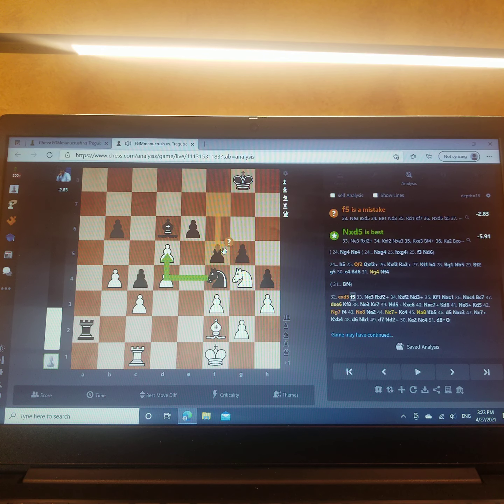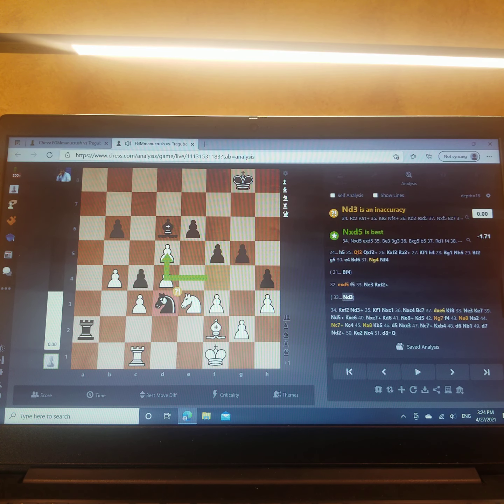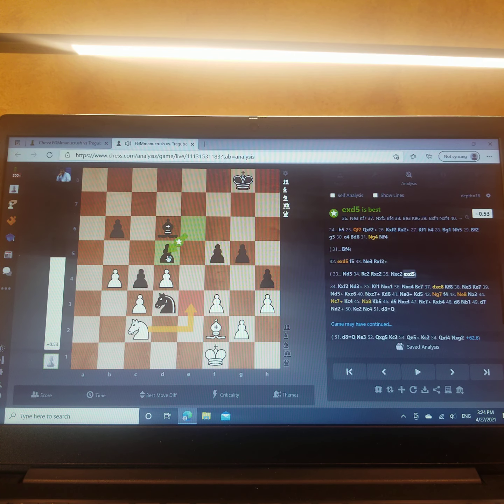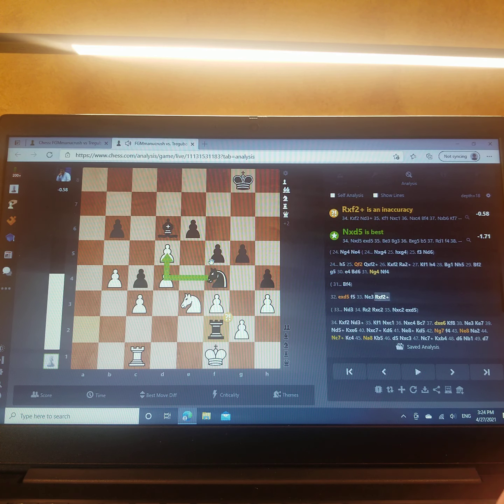But he played f5. The point of f5 was when my knight moves back to e3 — the most logical square — he takes on f2, king takes, knight d3 forking my king and rook, winning a piece. But shockingly, I have some compensation with my pawns. Another move that was best was pawn takes, but it hangs a pawn. I thought about knight d3, but I just have rook c2 and I'm fine. So he played rook takes f2, king takes, knight d3 check, knight takes c1 — here I take the pawn. This should be a drawn endgame.